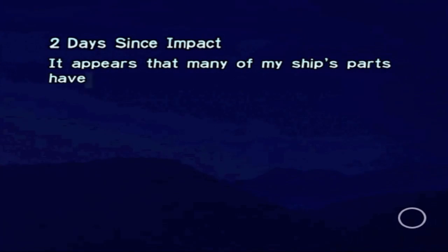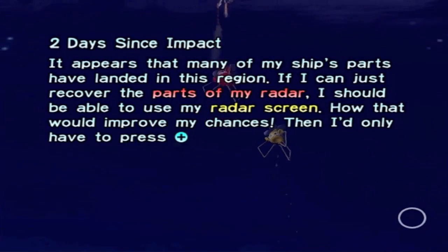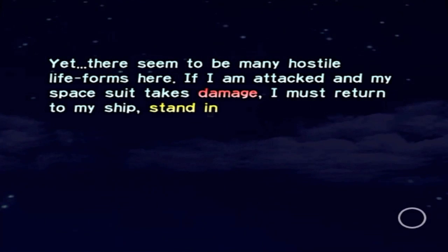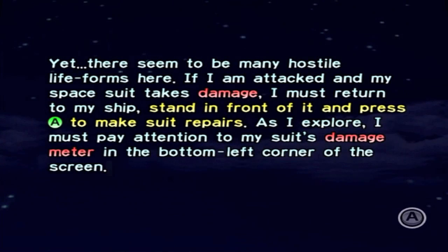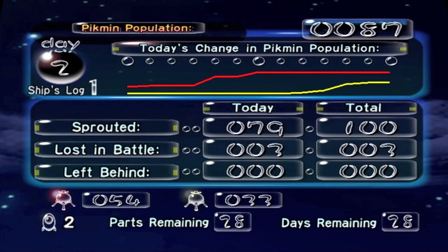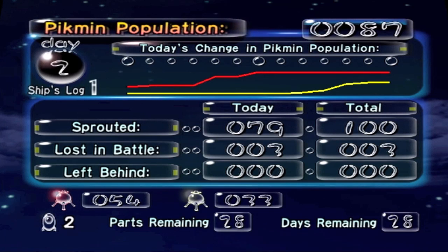Two days since impact. It appears that many of my ship's parts have landed in this region. If I can just recover the parts of my radar, I should be able to use my radar screen — I'd only need to press plus to locate my parts. There seems to be many hostile lifeforms here. If my space suit takes damage, I must return to my ship, stand in front of it, and press A to make suit repairs. So yeah, you can get damaged and if you go back to the ship, you basically heal. We sprouted 79, lost three in battle — our population is 87. We didn't leave any behind. We now have 54 red and 33 yellow Pikmin. Found another part — 28 remaining.